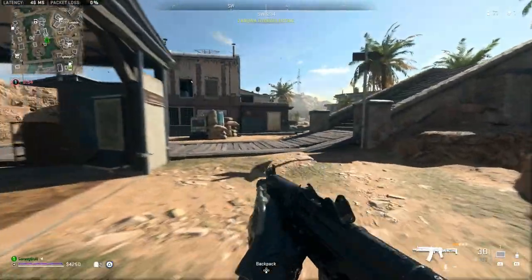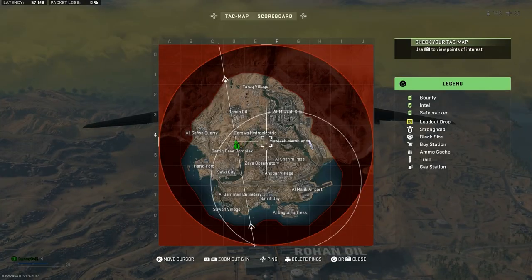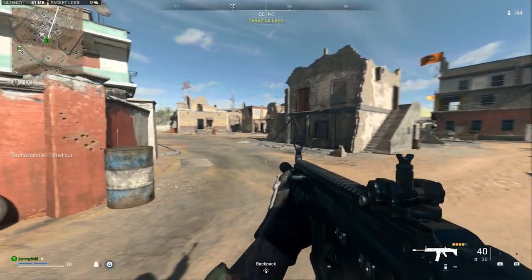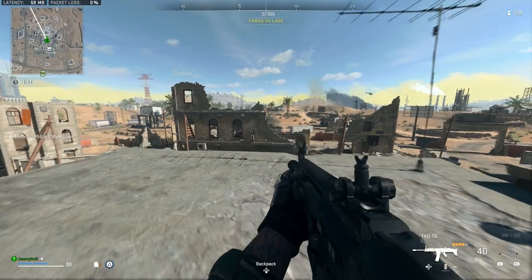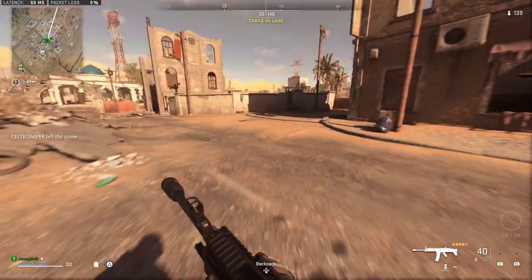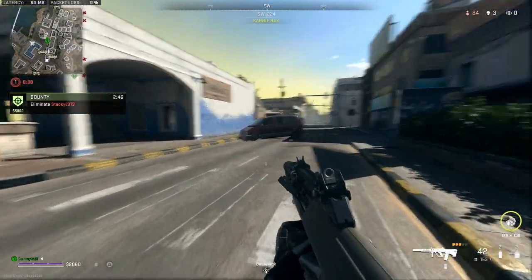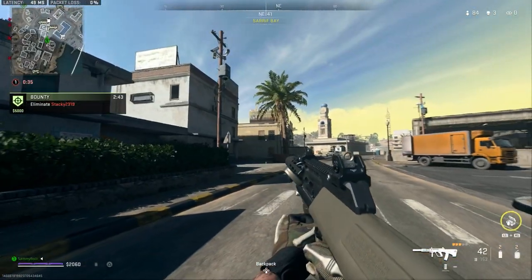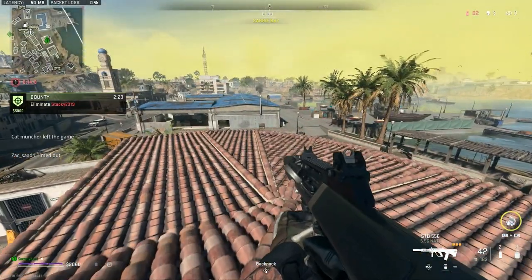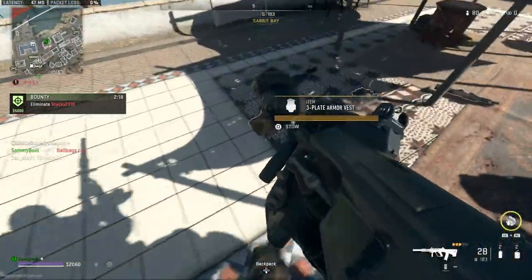The other three maps are all from Ground War or Invasion. At the very top of the map we have Tarak Village — literally called that in both Invasion and Ground War — and this is essentially a one-to-one recreation. I went through the whole thing and I don't think anything has changed whatsoever. We've also got Sarif Bay down the very bottom of the map, just above the Fortress. This area is really cool — every time I played it in Ground War or Invasion I thought about how it would translate to Al Mazra, and having played it now, it fits right in.